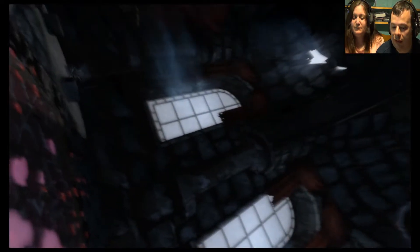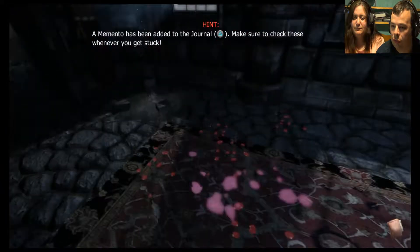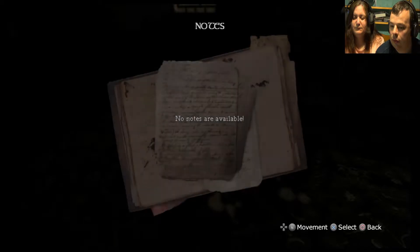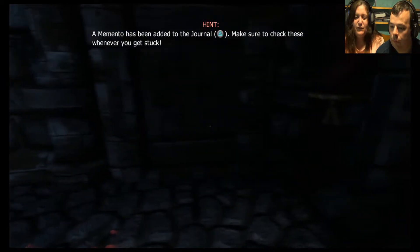Is that blood? It's pink rather than red — ghost stuff. A note has been added to the journal. Follow the liquid trail and find its source. Okay, that's easy. No notes or diaries. So it goes that way — that means go that way.